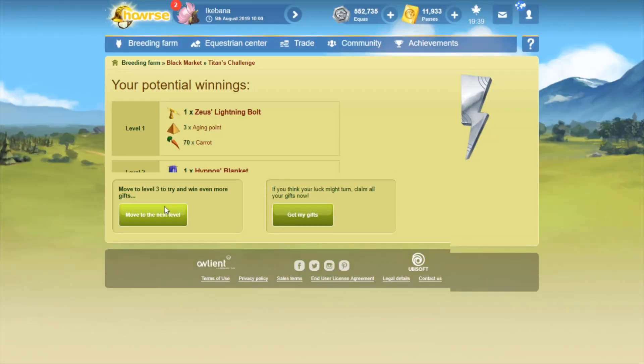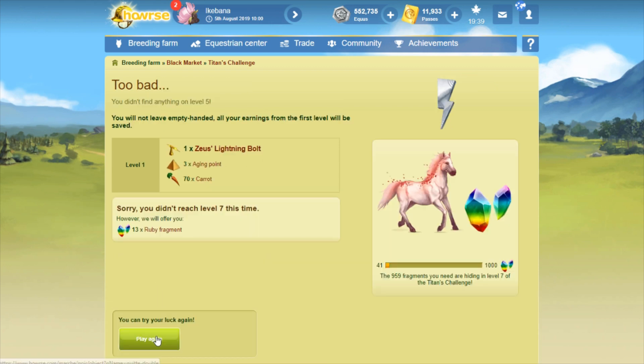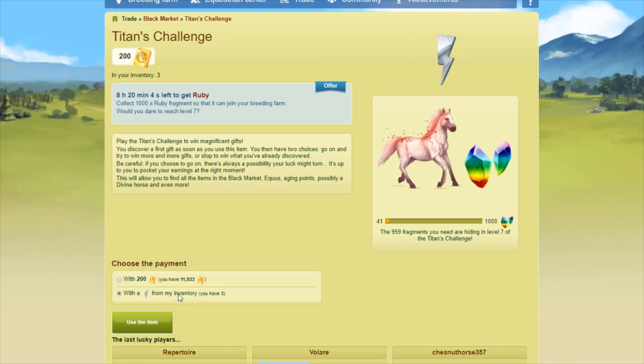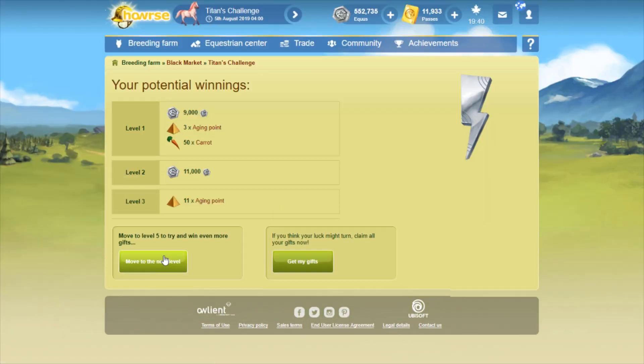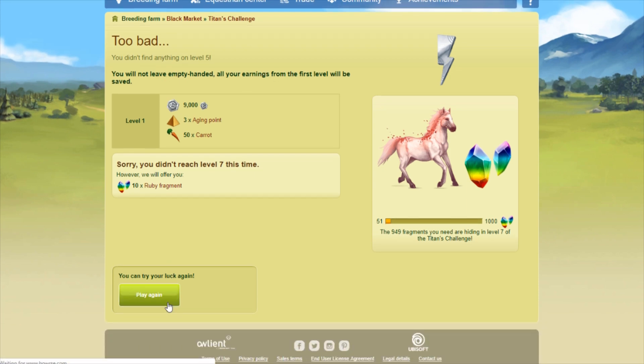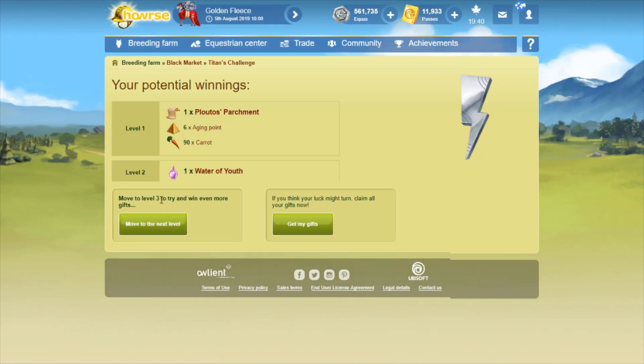Ruby was my second most wanted gemstone horse after Jade. Technically speaking, Ruby would be my third favorite gemstone in terms of profitability — behind Jade, which is my number one, and Sapphire which is my second — but I already have those two, and Ruby I did not yet have.